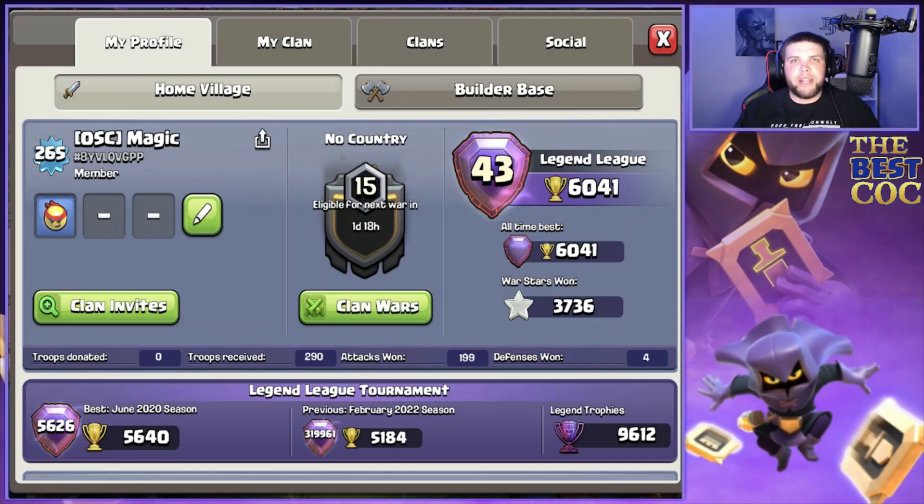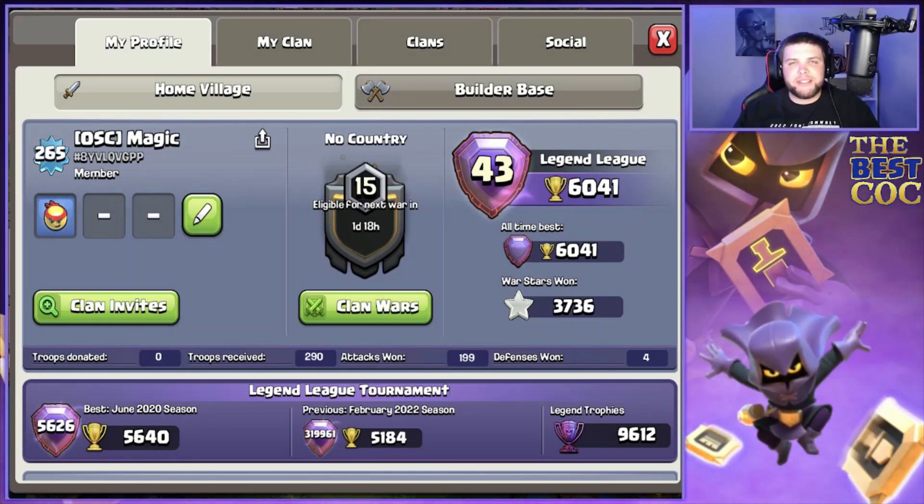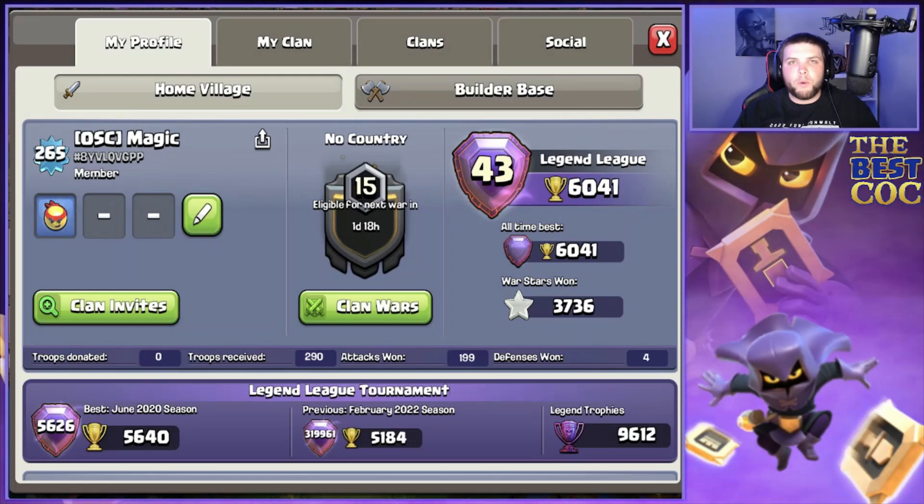The army composition is six super dragons, nine balloons, one inferno dragon, then nine loons coming out of the blimp, and we have four total rages, five freezes, and one poison for the clan castle.